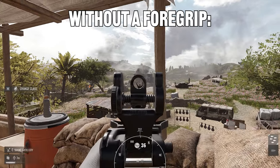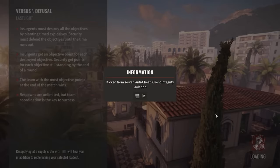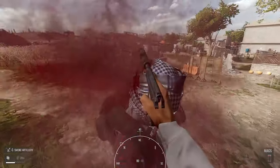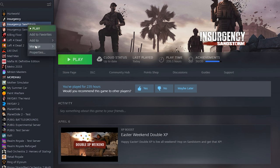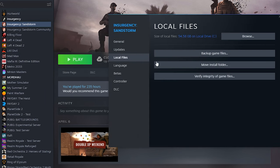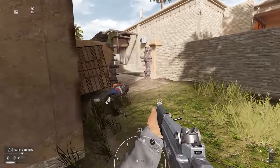For the anti-cheat client integrity violation error — I actually got this one myself — there are a couple of fixes. The first thing you should try is to find Insurgency in Steam, click Properties, then Local Files, and verify the integrity of game files. This will take a couple of minutes and once it's done it might download a couple of missing files, after which everything should work normally.